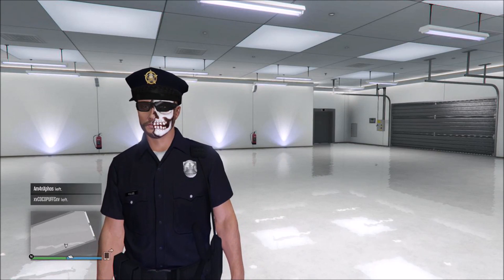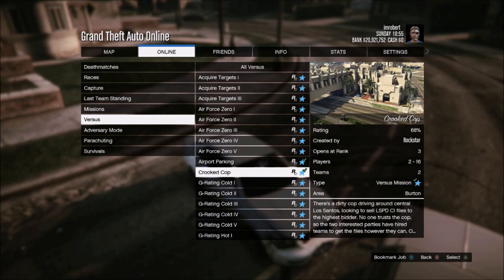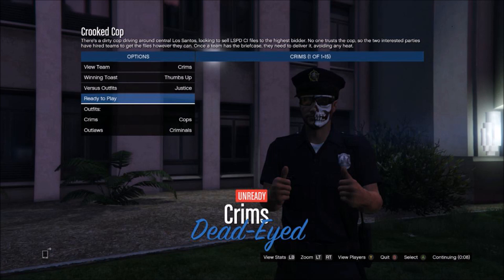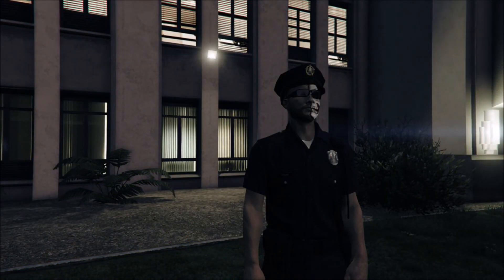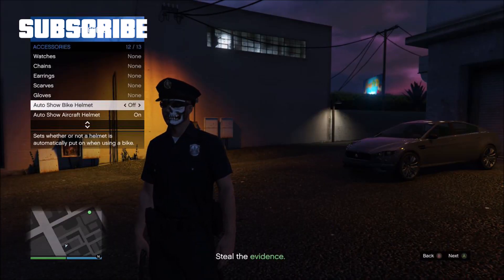Let's get into the glitch. The first glitch is the cop outfit. Go online, jobs, play jobs, Rockstar created, versus, Crooked Cop. Set outfits for classic. Load the match and switch your outfit to Justice. Once the match starts up, hold down select, go to inventory, accessories, scroll down to the bottom, auto show bike helmet.